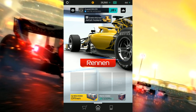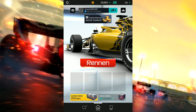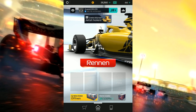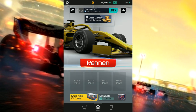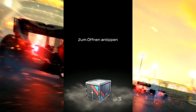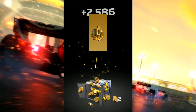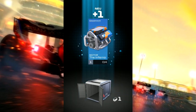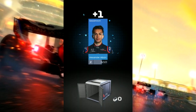Gleich zu Beginn – das ist der Startbildschirm. Wir sehen da unten schon mal eine Gratis-Kiste, die wir auch gleich mal aufmachen. Zum Öffnen antippen – da sind drei Sachen drinnen: erstmal Gold, dann ein Motor, der Inferno, und ein Fahrer, nämlich Alexander Elben.